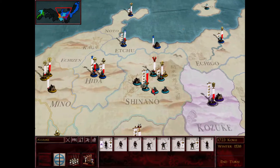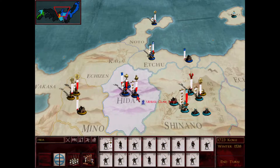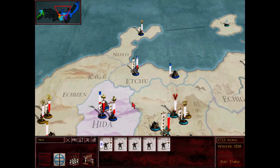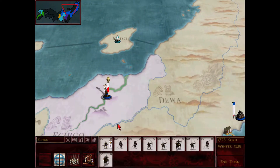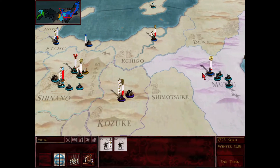Looking at Imagawa — Yosugi — because they have a discount to archers, they just have entire armies full of archers, which is quite terrifying. In addition to that, they've got some cavalry archers and Warrior Monks as well. It's getting a little bit scary. I did break my alliance with them in the last turn just so I could ally with the Oda clan.